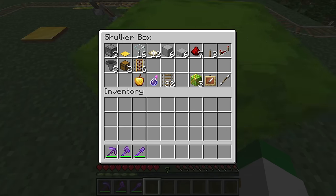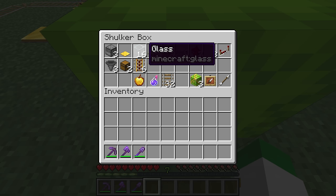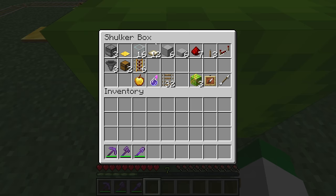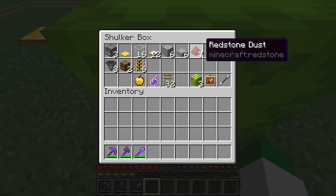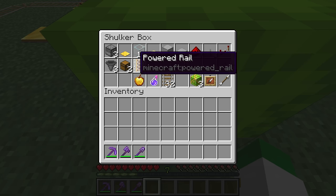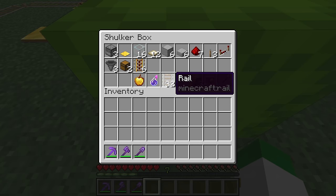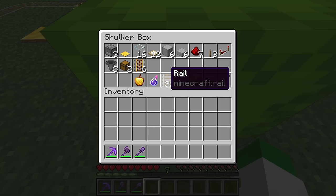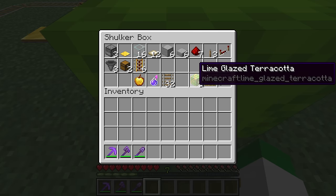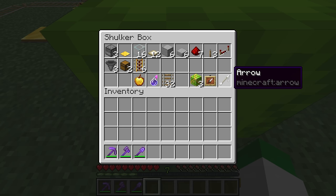You want: three droppers, a golden pressure plate (doesn't have to be golden but looks great cosmetically), 16 glass or another block, 12 trapdoors of any type, 6 building blocks, 6 slabs, 7 redstone dust, 3 levers, a redstone repeater, 3 hoppers, 2 chests, 6 powered rails, as many golden apples as you can get, as many splash potions of weakness as you can get, about 32 rails to connect this to the rest of the system, and optionally 3 lime glazed terracotta as marker blocks, plus an item frame and an arrow.